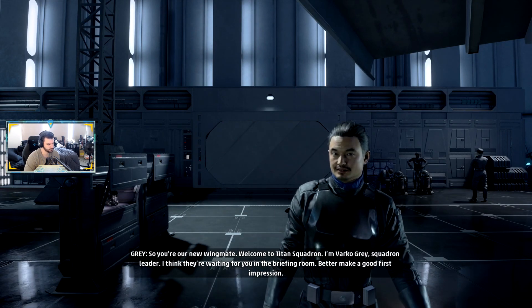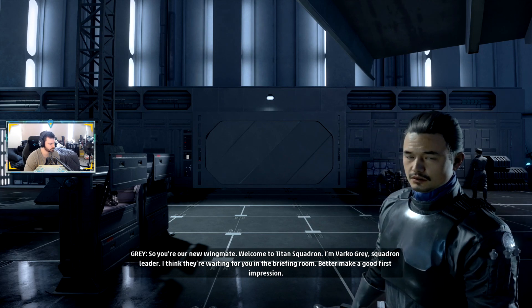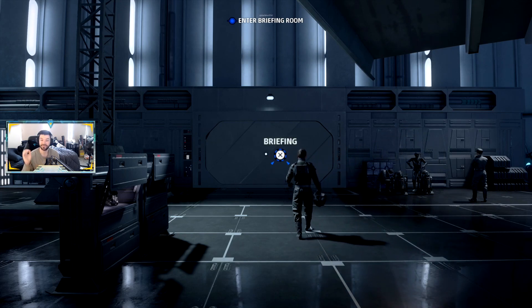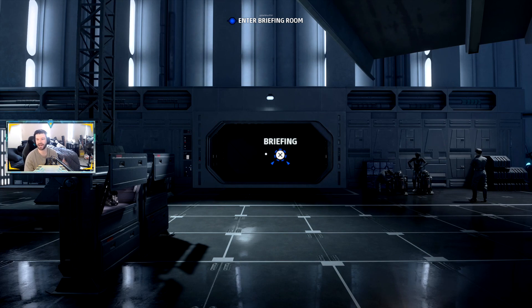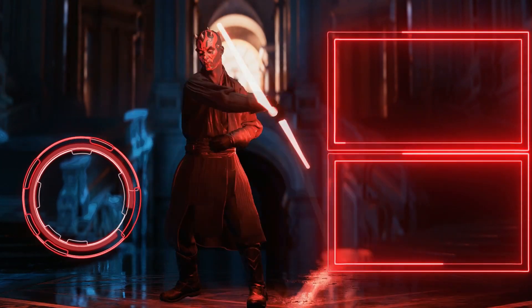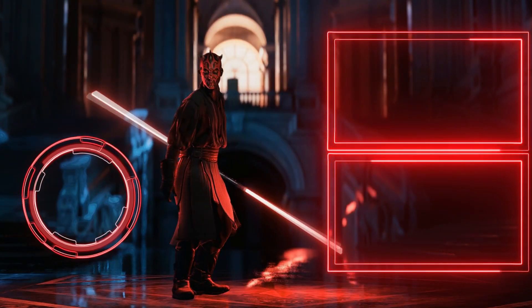Okay, we're back on the Empire side now. Time to play as the dark side, let's go. There's a particular pilot I'd like to requisition — yup, that's me. Grey is the dude from the Hunted trailer. Focus — Shen's right, tighten it up. Overseer to Titan — finish your inspection, your new wingmate has arrived. You're our new wingmate — welcome to Titan Squadron, I'm Barco Grey, Squadron Leader. They're waiting for you in the briefing room. Alright, that's where we're gonna leave this episode — make sure you have notifications turned on. May the force be with you, always.